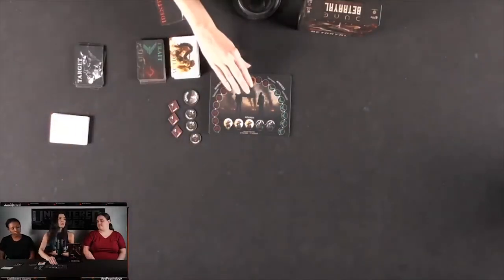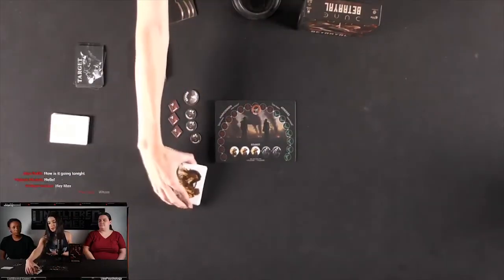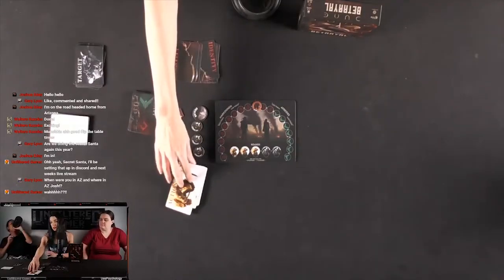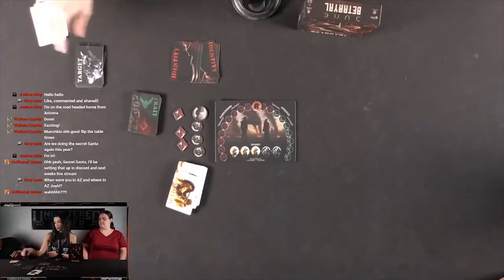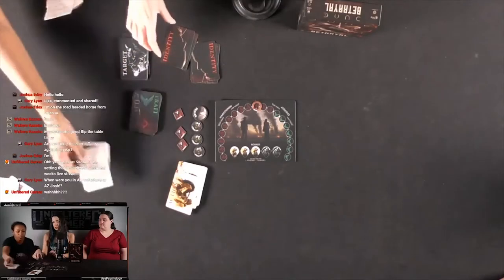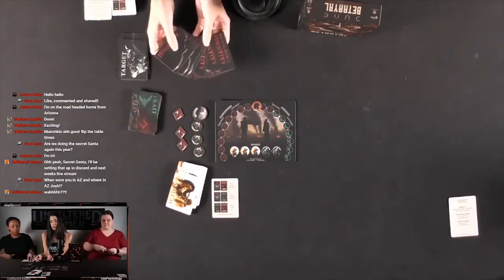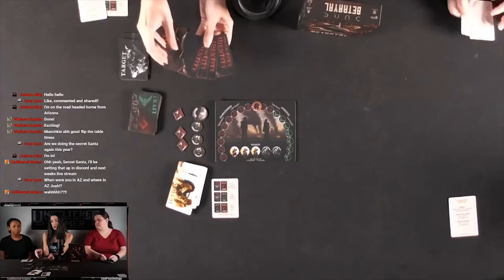So mostly cards — we'll have our board here. We have some action cards, some tokens, a couple of markers, and then a bunch of cards. There's the action card deck, and these are reference cards, and then identity, trait, and target cards, which we'll be using throughout the game. You'll want to set up the identities based on how many players there are. We've already set aside these five identity cards that are going to be in the game.